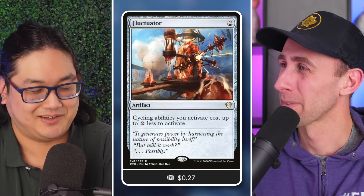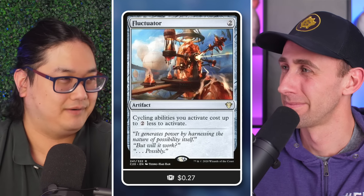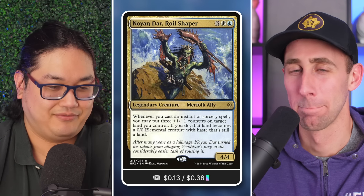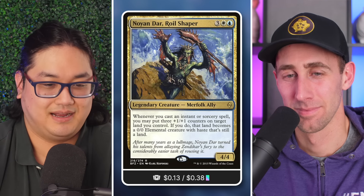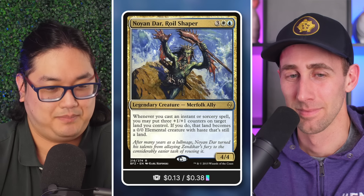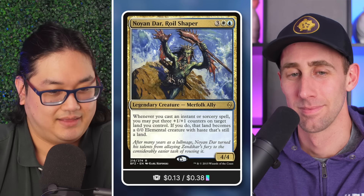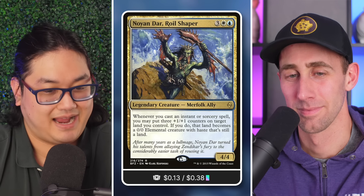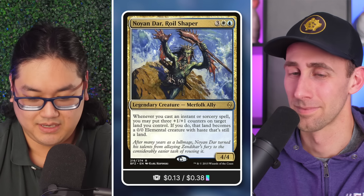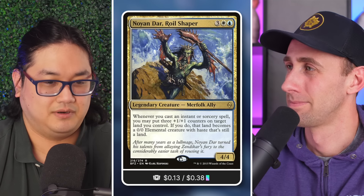Now let's continue the synergy discussion and talk about Noyan Dar. For those not familiar, Noyan Dar is a five-mana Azorius commander with a very unique ability: whenever you cast an instant or sorcery spell, you may pay to put three +1/+1 counters on target land you control, and if you do, that land becomes a 0/0 elemental creature with haste that's still a land.